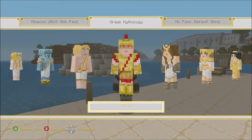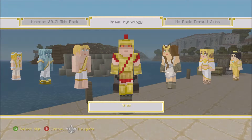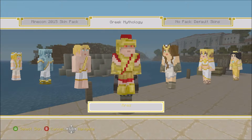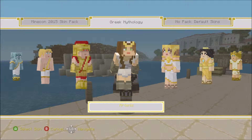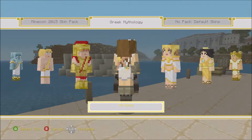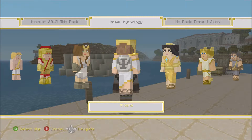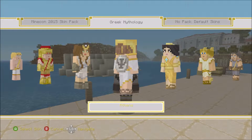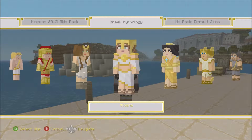The next guy is Ares, god of war. He has the red eyes and red shirt with gold armor and a gold helmet - he's ready for war. And this is Artemis - she has the bow. I think she's the goddess of the hunt. She has nice gloves and the bow, looks like Katniss a little bit. The next person is Athena - I think she's the goddess of wisdom. She has a shield with an owl, because her symbol is the owl, and she has the golden helm on. Overall looking awesome.